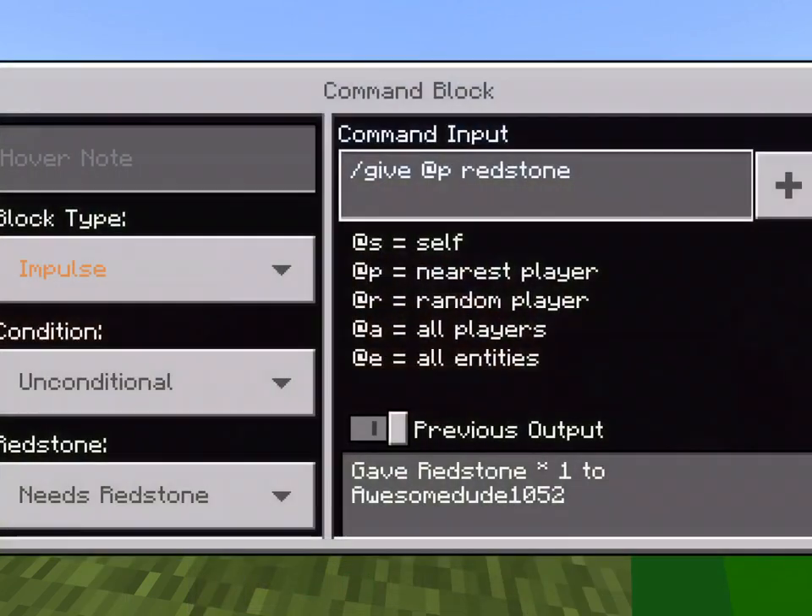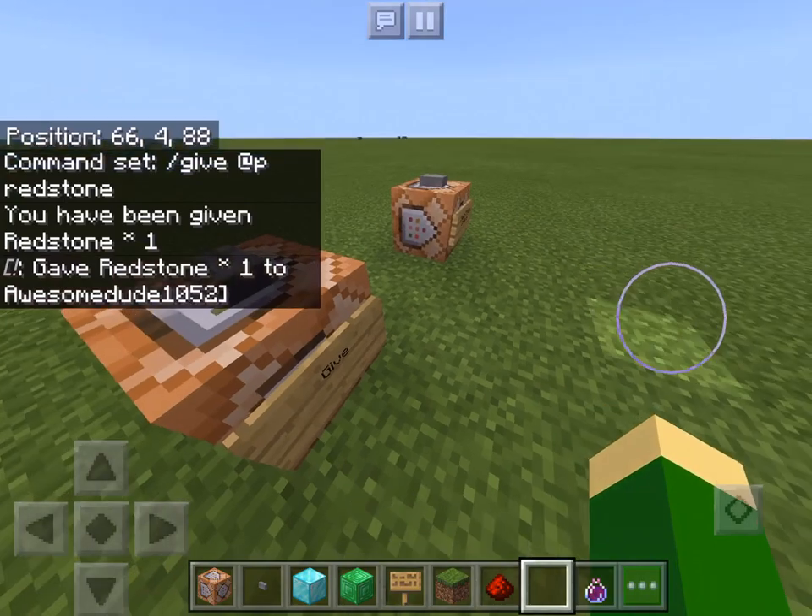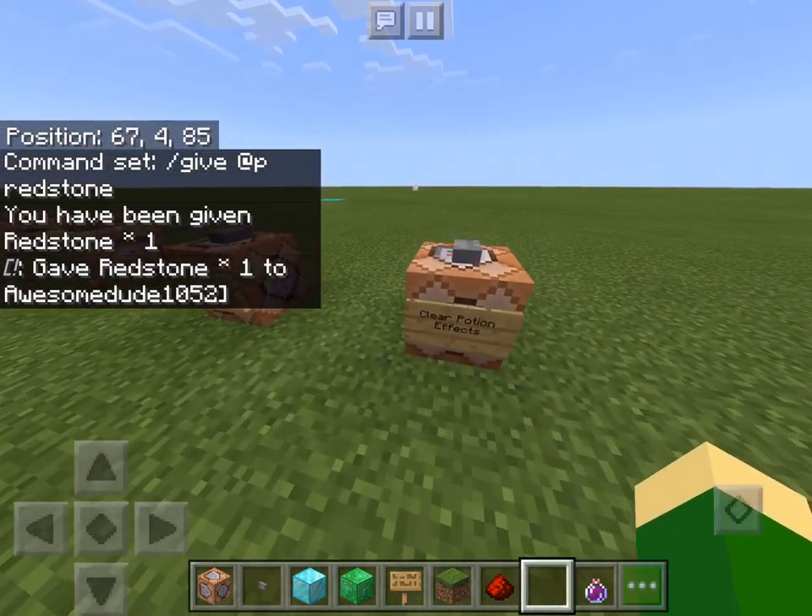Slash give command. You do either a player name or a specific player, whatever you want to do — or you just want to give it to everybody, or you want to give it to a specific person. Then you just put whatever material, item, or block you want, and you press the button and you get it. So I gave myself some redstone, and that's how that command works.